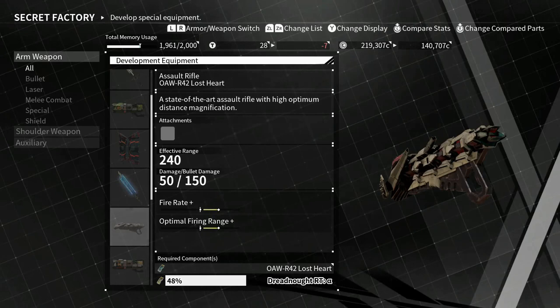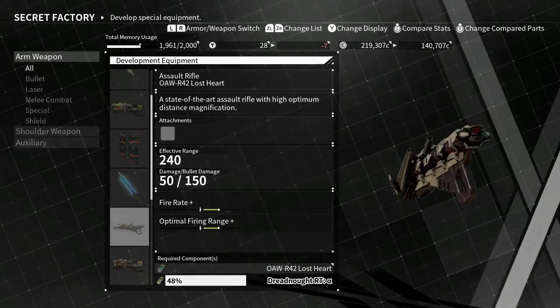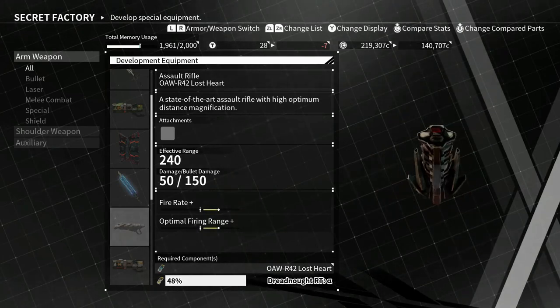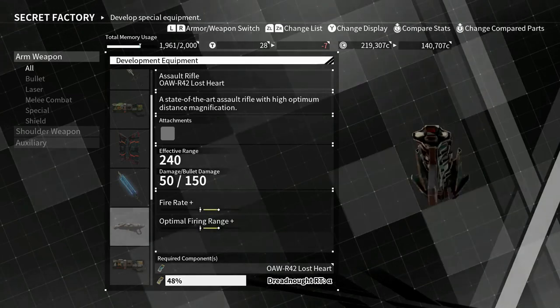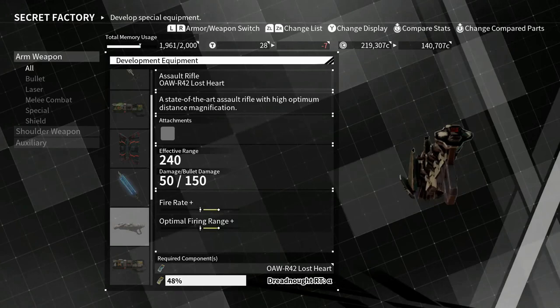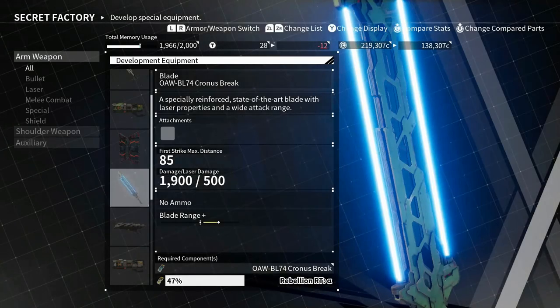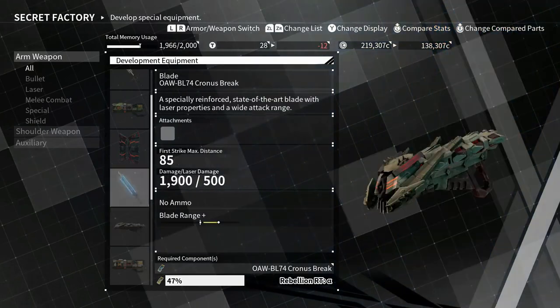The required components are blueprints — you'll get those as soon as you fight that dreadnought. I literally just have to fight it, and you usually get about 20-plus percent every time you fight one of these, so on average you'll be fighting them four or five times. Really easy to get.